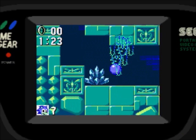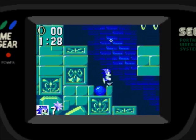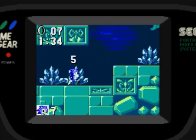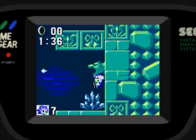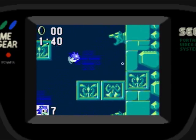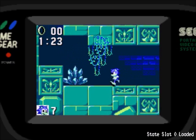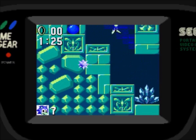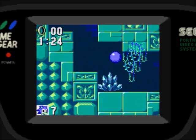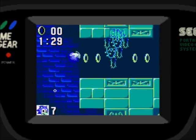Sky Base Zone is the last zone in this game. I don't think there's a final final zone like the Genesis version has - it's just basically done. So there's Green Hill, Bridge, Jungle, Labyrinth, and then Scrap Brain and Sky Base.